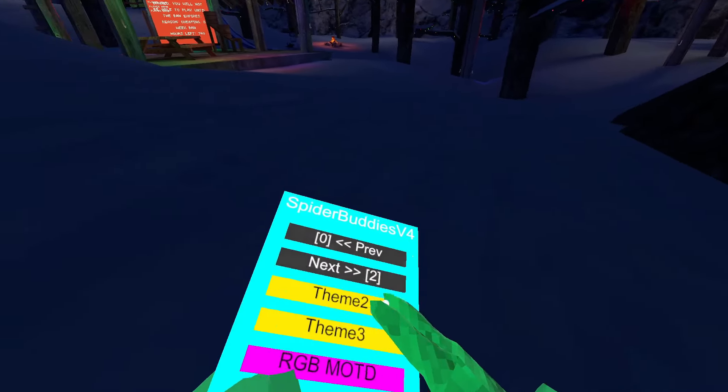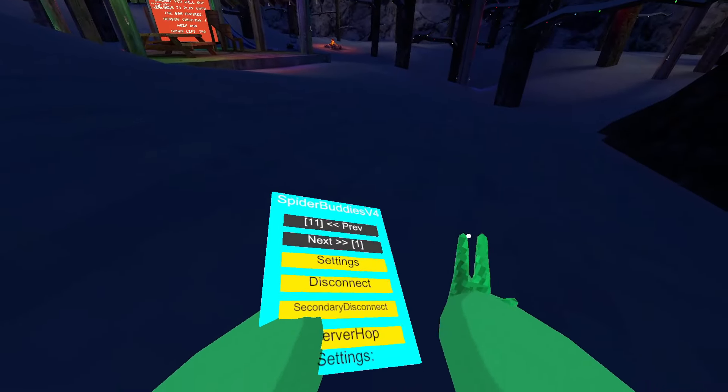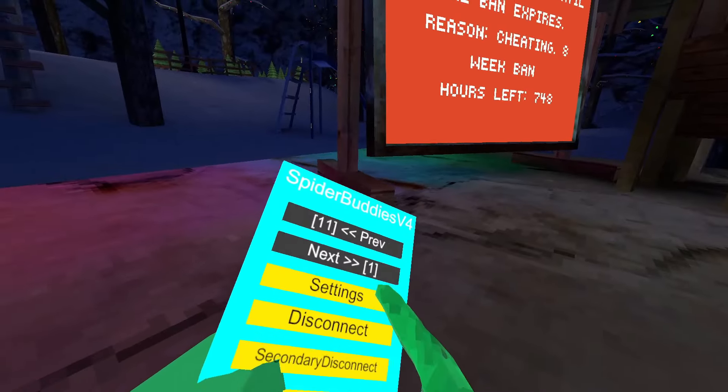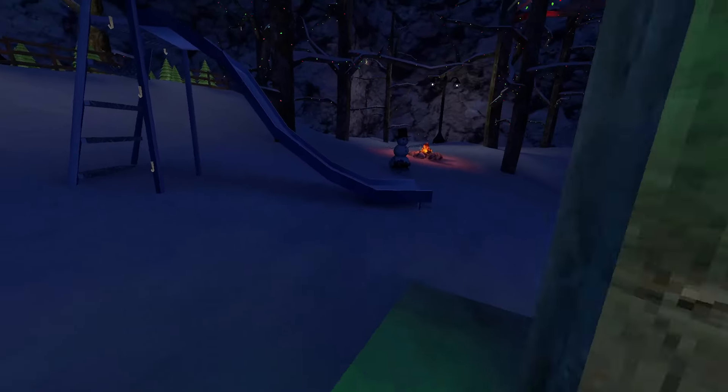Theme change number 3: this will change you into vibey. Disconnect: this will disconnect you out of the lobby. Secondary disconnect: if you click here, you will disconnect. Cyberhop: this will send you into a random public session.